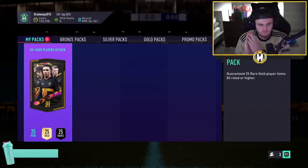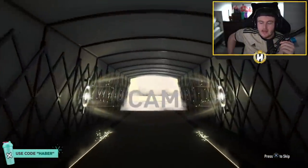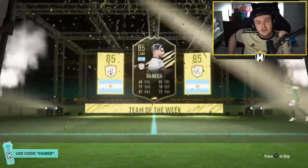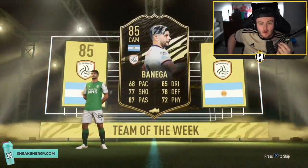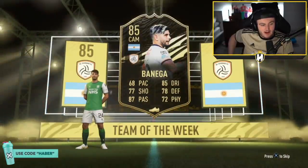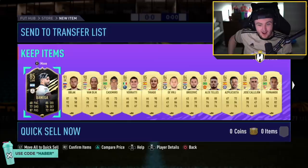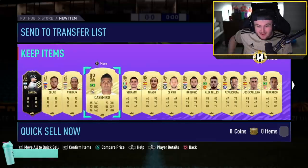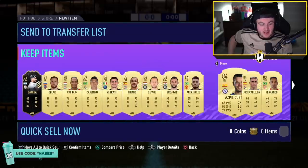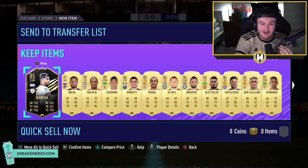83+ times 25 pack now — come on. We want a good amount of walkouts, there's good fodder here to grind towards a mid or prime icon. It's an inform — Banega, 85-rated inform. That's a good start because normal walkouts, even 91-93 rated, don't pop up above this Banega card. An 85-rated inform is good fodder for an icon pack too, so we're looking for three or four walkouts. What a pack — Oblak, Van Dijk, Casemiro, Ferratti, Thiago, some 84s and 83s. Oblak and Van Dijk — that's mental. What an 83+ times 25 pack.